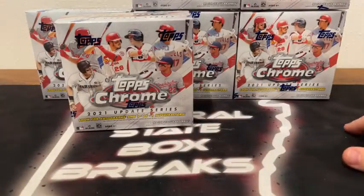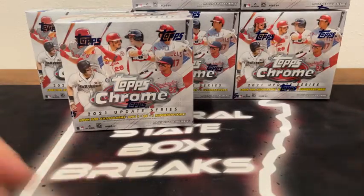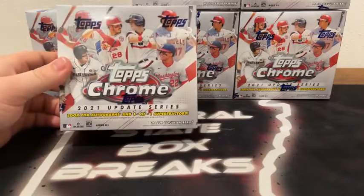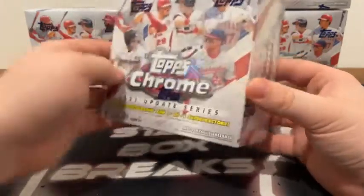Appreciate you guys for breaking with Natural State Box Breaks. If it is your first time joining us, all cards do ship. All rookie cards, all inserts, all parallels will be sleeved before they're shipped out. And we always ship next day, so these cards will be on their way to you guys tomorrow. Six megas, 2021 Topps Chrome Update — you're looking for autographs and one-of-one super refractors.